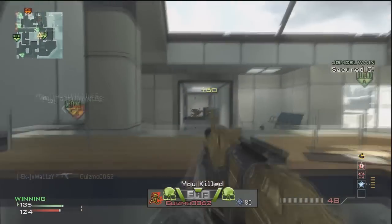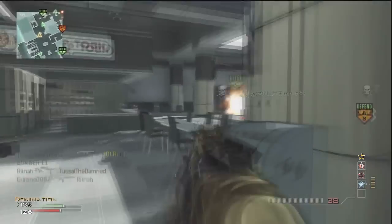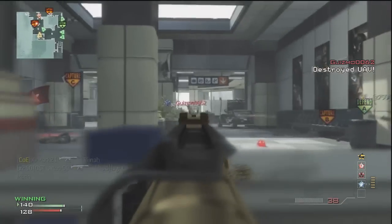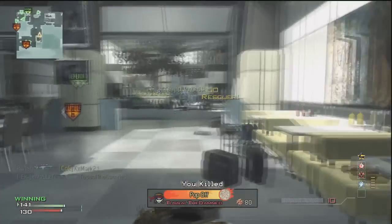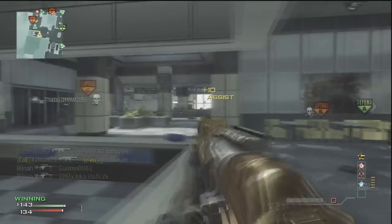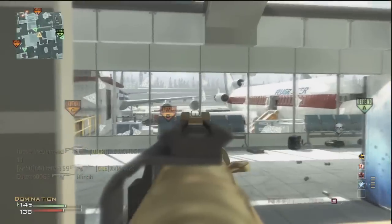This map is probably the best in my opinion, or at least one of the best. The only reason people can get MOABs on it is because they know the map, they know how to play it, and they know all the spawn traps. In this game we're spawn trapping at A, which looks kind of stupid because we're losing C and B while holding A — that sounds a bit silly.